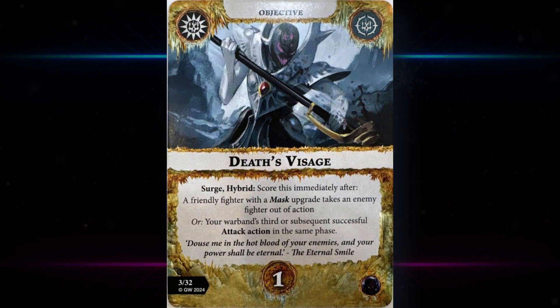Next up we're looking at Death's Visage — it's a search hybrid as well. You score it immediately after a friendly fighter with a mask upgrade takes an enemy fighter out of action. That's a bit of a hard card in the first run, unless you're stacking your deck very full of mask upgrades, and even then you can't really guarantee it. There is a bit of draw tech in the deck that could help you access mask upgrades earlier on, but that also requires you to draw those cards.